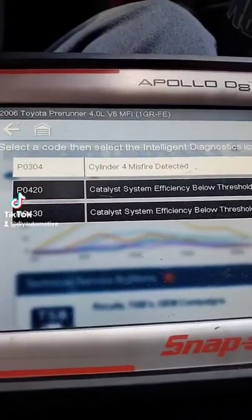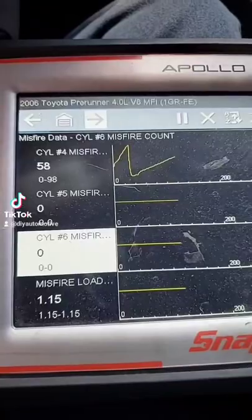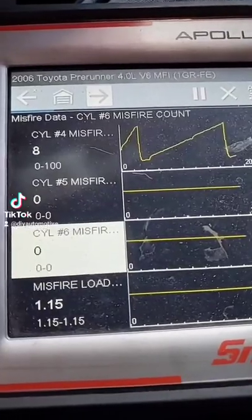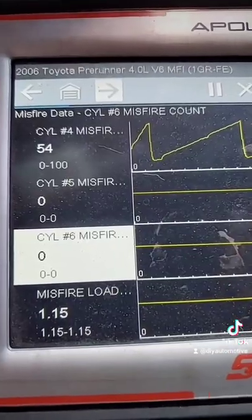Looking at our misfire data, it confirms Cylinder 4 is misfiring significantly. I suspect it's going to be the ignition coil. To test it, we're going to find Cylinder 4 in the engine, take out a 10mm bolt, and move that ignition coil to another location.